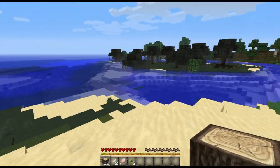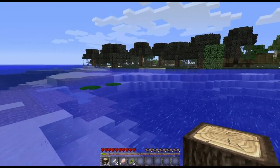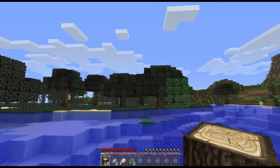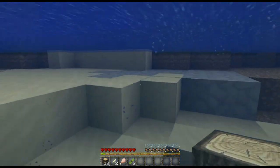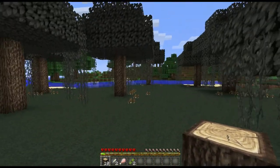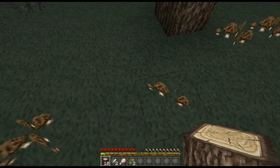Maybe there's a jungle around here. I'm going to go check it out — maybe I'll make a house in the jungle. I like the idea of the jungle, and I also like the idea of a high floating island or something. There's not a jungle, but there's some mushrooms so I'm going to go collect these guys.